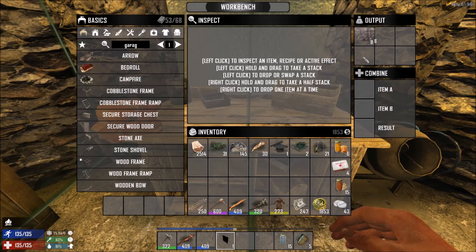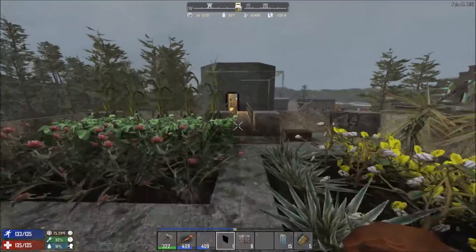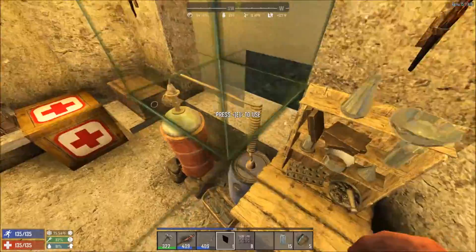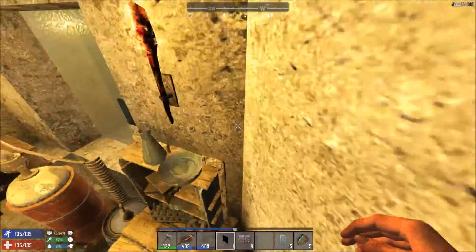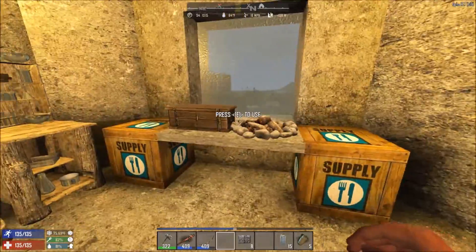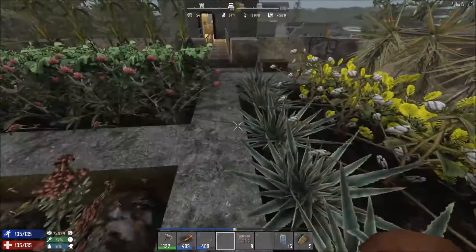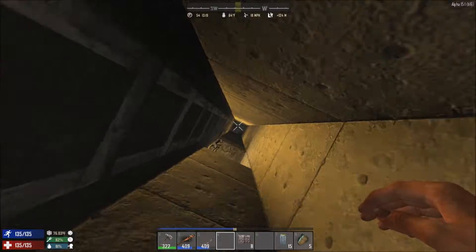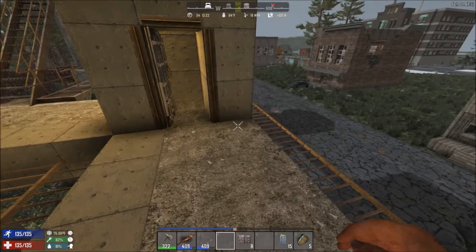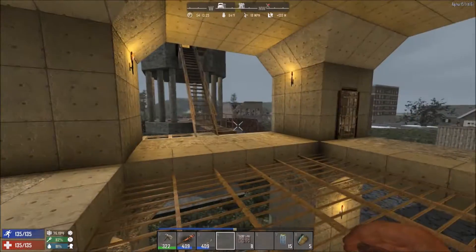We've got all our garage doors now, which is fantastic, so we'll get right onto that. The next horde we're expecting is day 56. Let me hop up somewhere to make sure I place these the right way around this time - about time too. Day 56 is going to be our next horde. Let's go down the hatch - we've got so many ways to get around here at the moment, it's fantastic.